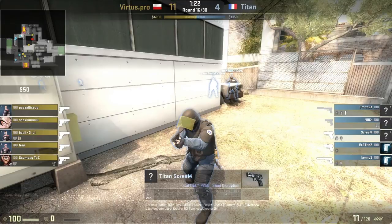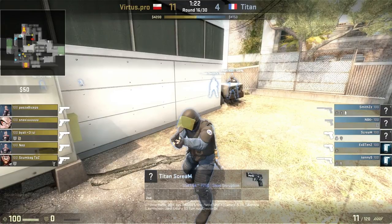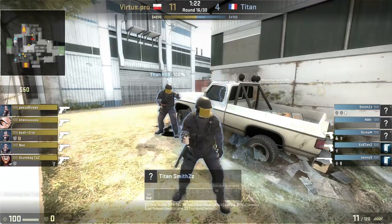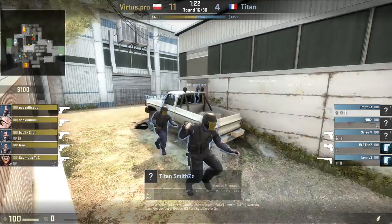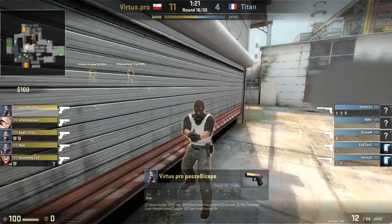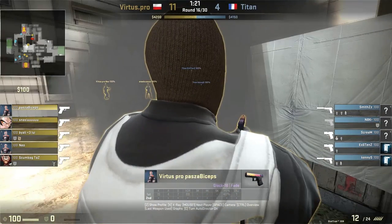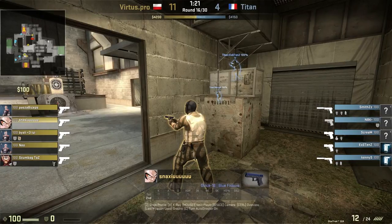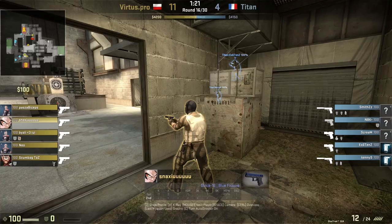Is this Titan's fall? Titan fall? Because there's a game named Titanfall — never mind. So we actually have two players, NBK and SmithZ, rotate away from A. That leaves Scream as the solo A player, and they have nobody mid either — they all rotate through CT. So Pasha is able to play mid. Virtus.pro's mindset right now is: they're probably going to rotate over to B if we look like we're going to take it. So they completely fake this.